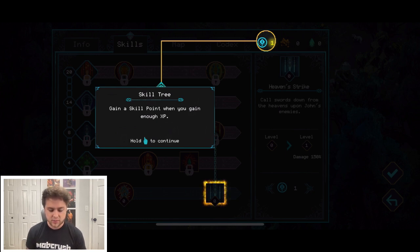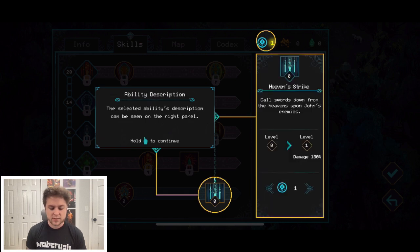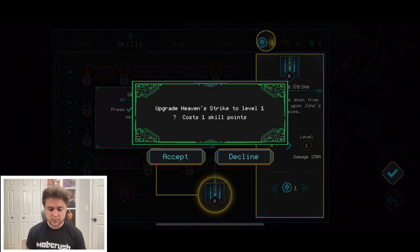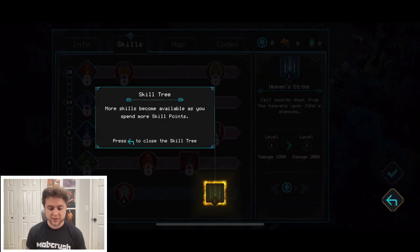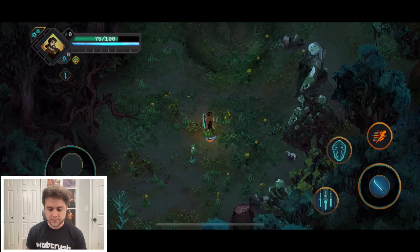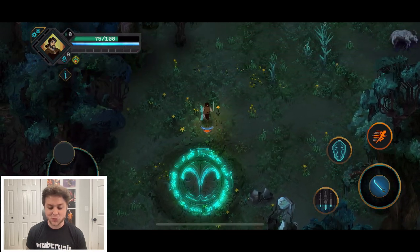Here's the skill tree. 'Gain a skill point when you gain enough XP — hold to continue, spend skill points to learn new skills.' The selected ability's description appears on the right panel. We select 'Heaven Strike' — that sounds awesome. More skills become available as you spend more skill points.